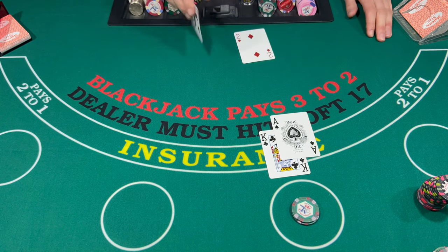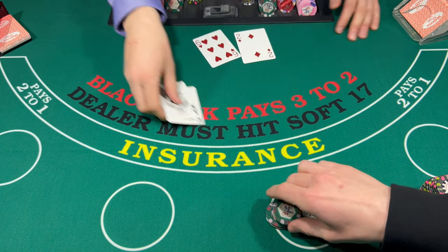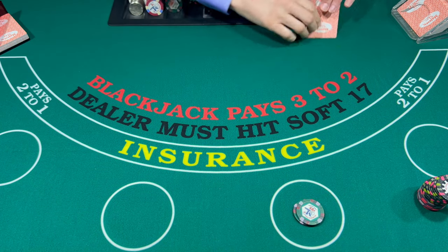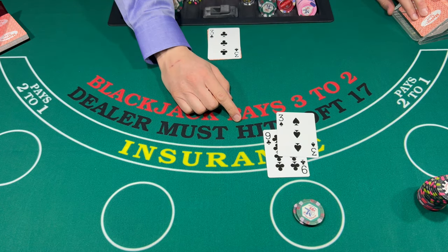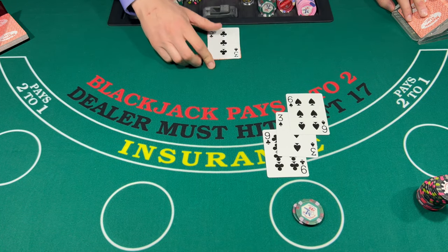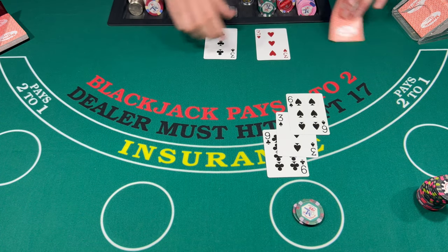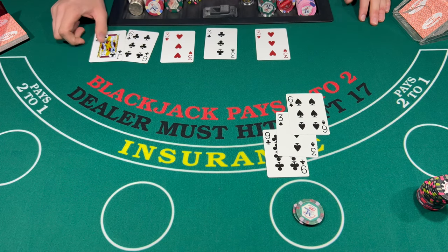Blackjack — that's not too bad, we'll take that. Keep it at $50. 12 on the 3 — we're going to hit this guy. 6, 9, 15. Dealer breaks. 15 — come on, give me a 6. Wrong 6! Let's go $50 on this one. 16 — my favorite number, let's leave it. Up against a 5, hopefully we have a good chance. 15, 16, 18 — no chance for me.